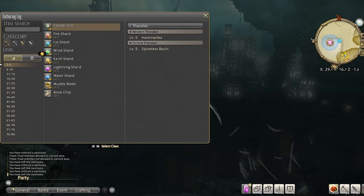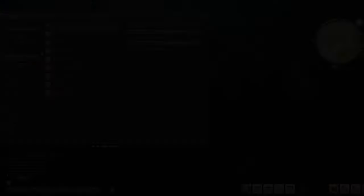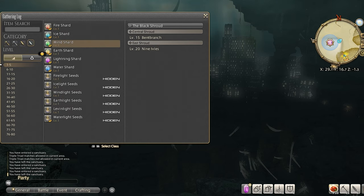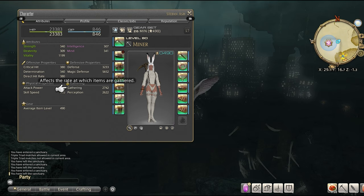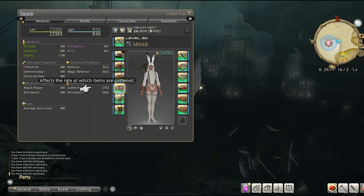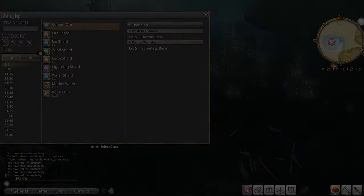The first thing we see when we open up the gathering menu is that this only includes miner and botanist. Fishing will have a separate menu that will not be covered in this video but perhaps in a future video. Let's also go over the gathering and perception stats. Gathering is related to the percentage chance of actually collecting the item, and perception relates to the chance of it being high quality when gathering. The higher the gathering and perception you have, the easier it will be to collect high quality materials.